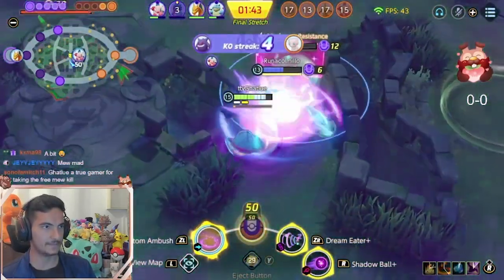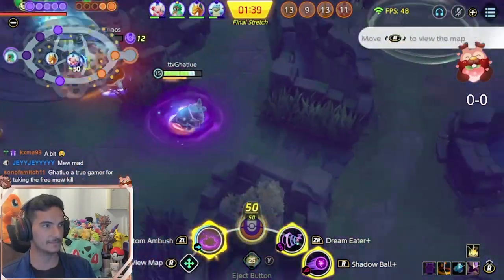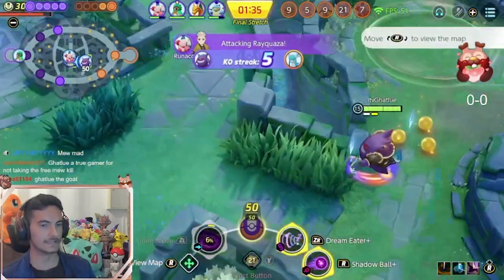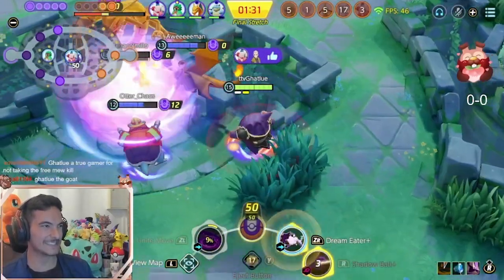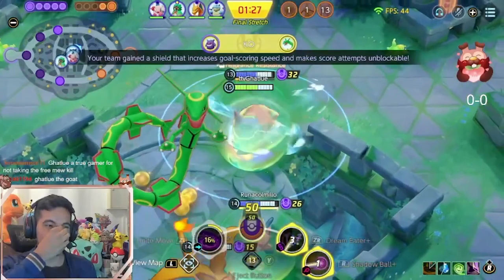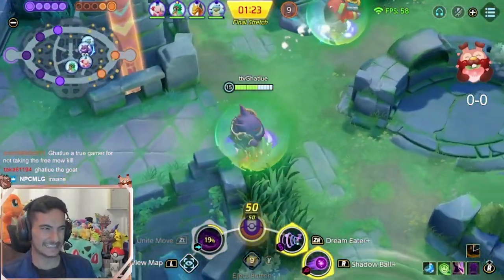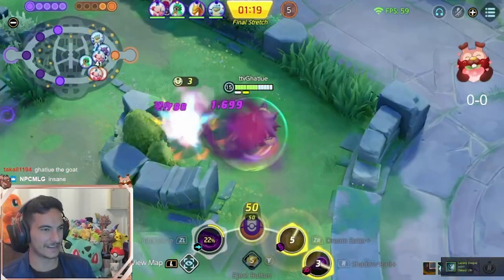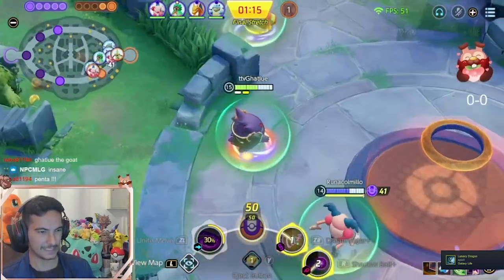This Blastoise ultimate was huge! Where's my Penta? My Penta! Yes! When you play Gengar or an assassin and you have such a huge engage and you follow it, it's so satisfying. Because everyone is so squishy you can just eliminate all of them. Aegislash was not in his support form so he was dead instantly.